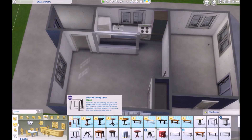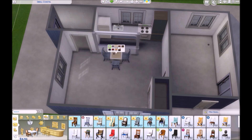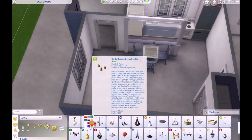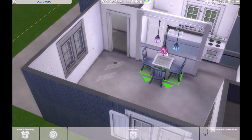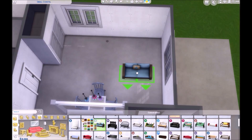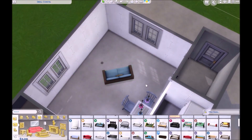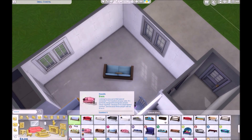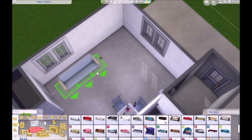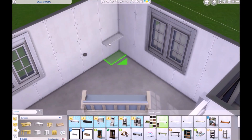There wasn't that extra counter past the stove either. I literally had the fridge, a chunk of counter with a sink, and then a super tiny chunk of counter beside it. But there's no half-tile counters in the game so obviously I have to put a full tile in, and then the stove, and that was it. When I think of the floor plan of that apartment I was like, oh, that's perfect for a tiny house.